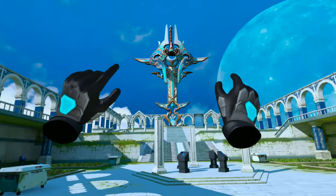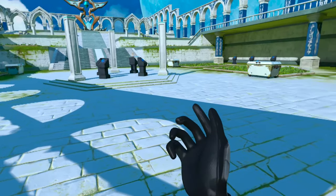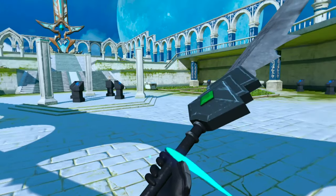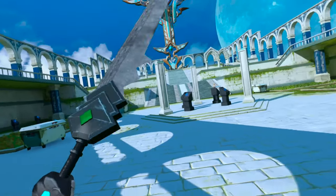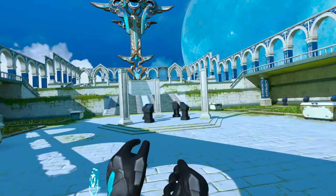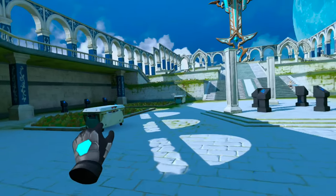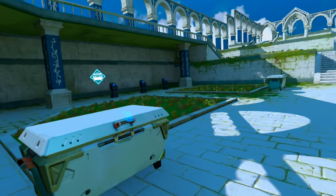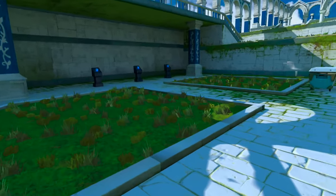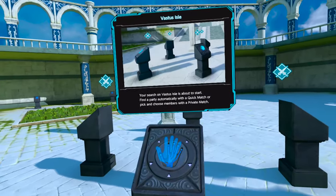Here we are in Altair Breaker. We're going to jump right into some combat, but first a couple of quick things — the mechanics. Sword in the right hand, you can have another sword in your left hand. Those are storage boxes where you actually store your weapons as you collect them and your gear. You can upgrade your character over there with your stat boosts.